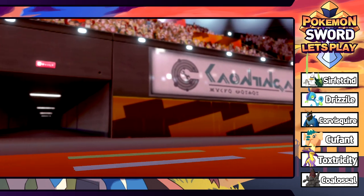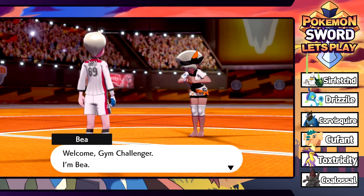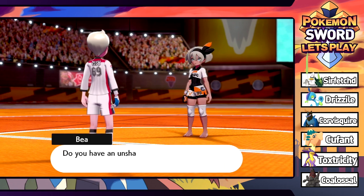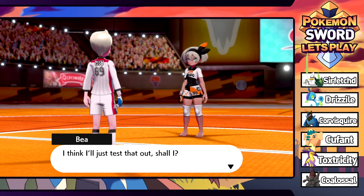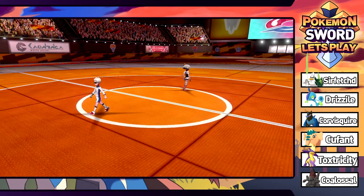I remember this chick from the opening ceremonies. Welcome to the gym - she's Bea. She asks if we have an unshakable spirit that won't be moved no matter how hard you're attacked. She says she'll test that out. Let's hope we can do this - she's got herself a nice Ultra Ball.